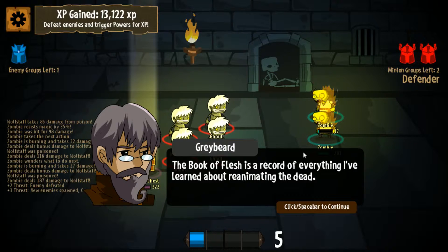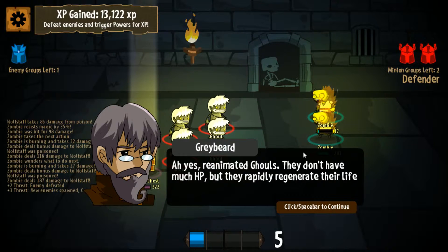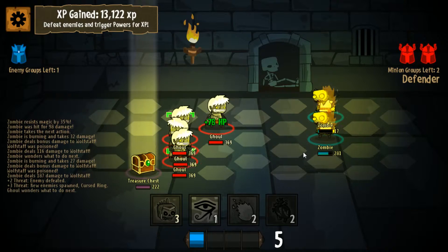Book of Flesh is a record of everything I've learned about reanimating the dead. It looks like someone's already read it, then. Check out those ghouls. Reanimated ghouls - they don't have much hit points, but they rapidly regenerate their life when activated. Might be a good idea to concentrate on one ghoul at a time and destroy them before they can heal their wounds, which yeah, makes perfect sense.